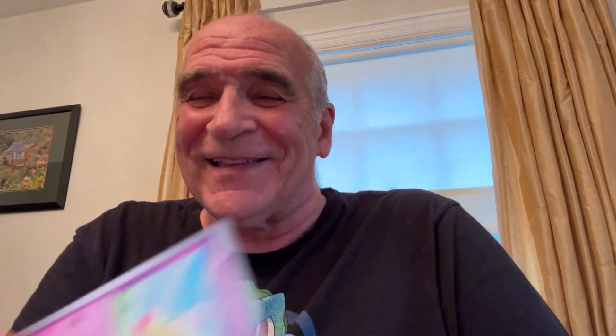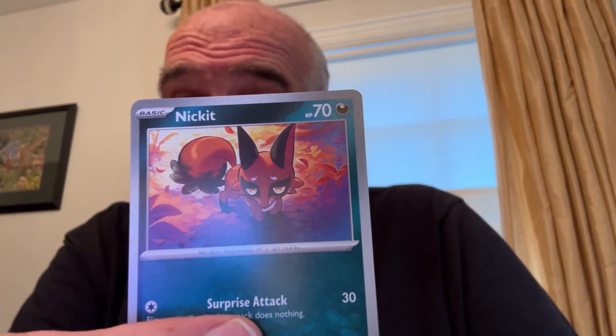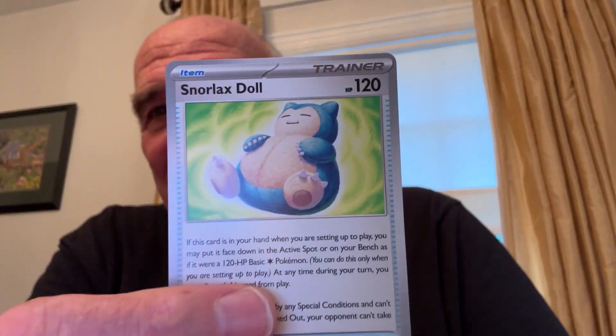Some of these monsters really aren't scary. Here's Onix — which, of course, Onix is a stone, and guess what, he looks like a stone. Here's Flittle. I don't know — you can't say 'The Fig.' It's impossible. I just said it. Here's Nickit — which is part Nick and part It. Here's Snorlax Doll — I saw lots of these today. I saw lots of plushes today. They were beautiful.